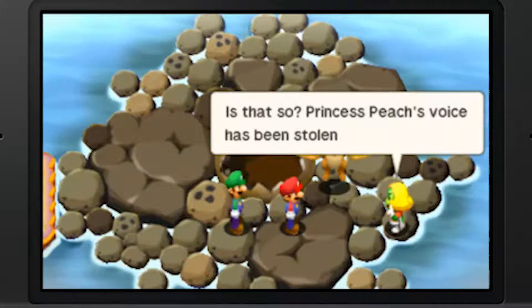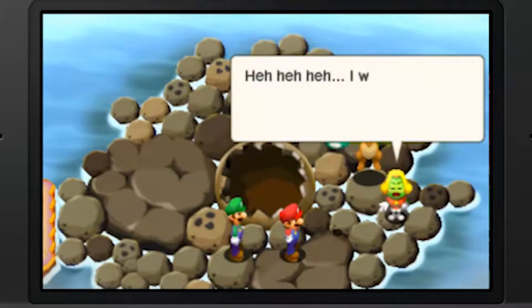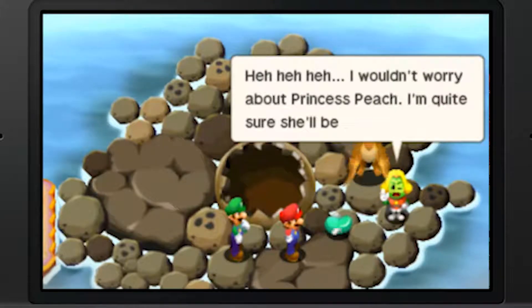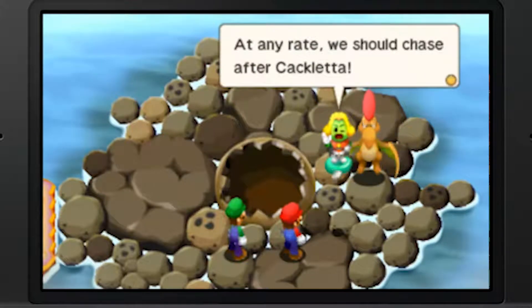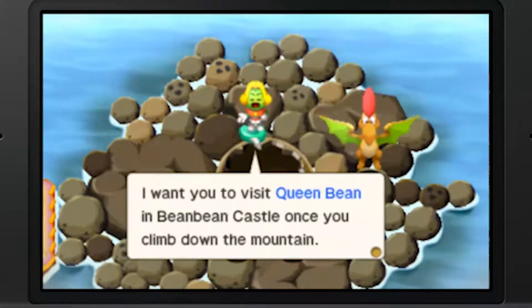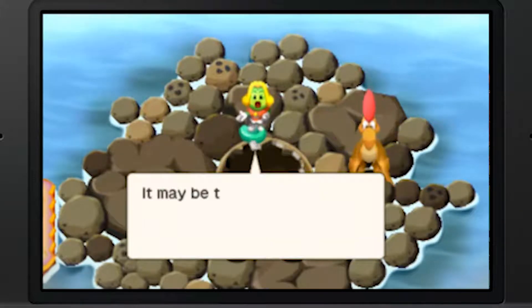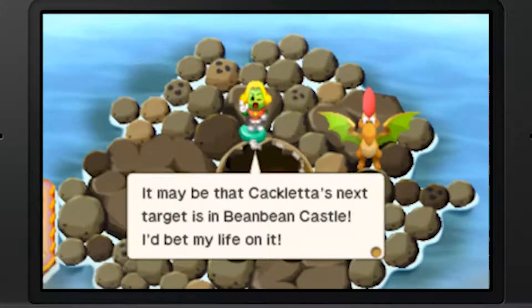Princess Peach's voice is being stolen? I wouldn't worry about Princess Peach - I'm quite sure she'll be fine. At any rate, we should chase after Cackletta. I want you to visit Queen Bean and Beanbean Castle once you climb down the mountain. It may be that Cackletta's next target is Beanbean Castle - I'd bet my life on it.